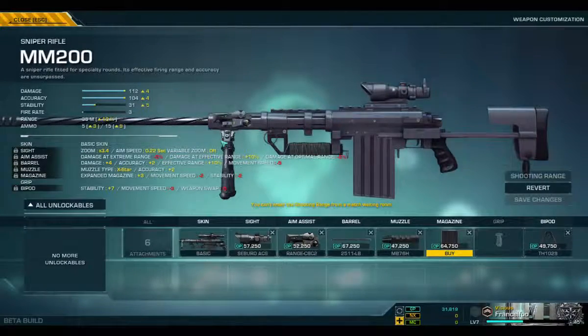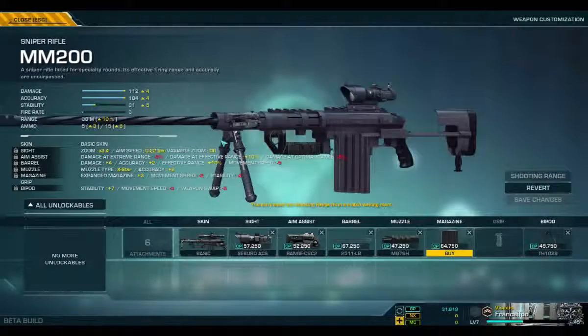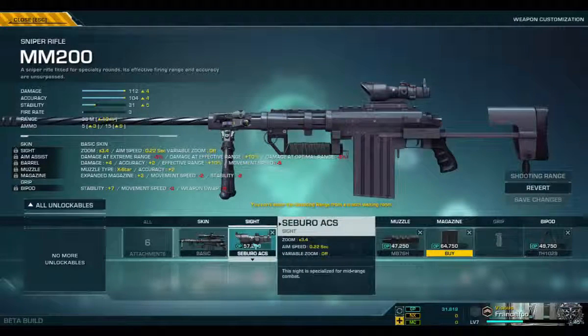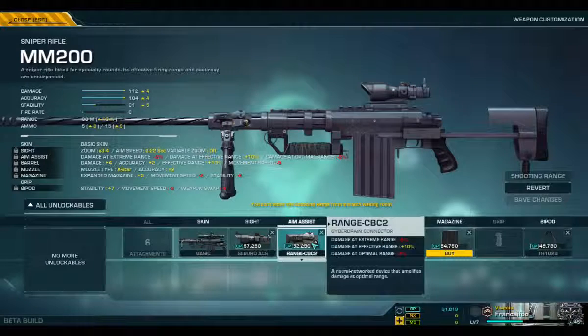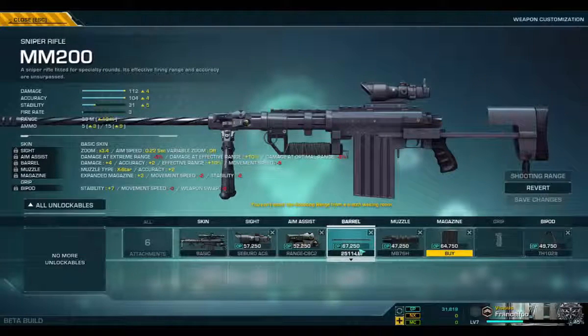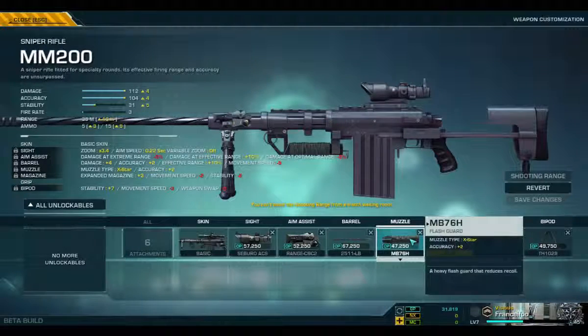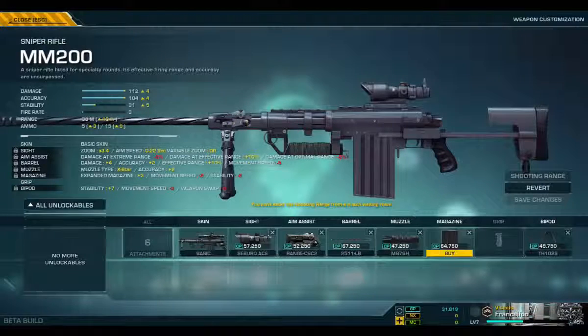Back on the customization screen, just to show you guys how awesome this gun could be, this is the build that I'm looking at getting. A sight that's slightly more mid-range and faster. This lays a sight for optimal range. You can get one for long range and one for short range, and it adds a little bit of damage, so I definitely want to get that. The barrel also adds damage. Makes it a little bit slower with the movement, but the damage — I just want it to be a guaranteed one-shot kill when it's above the waist.